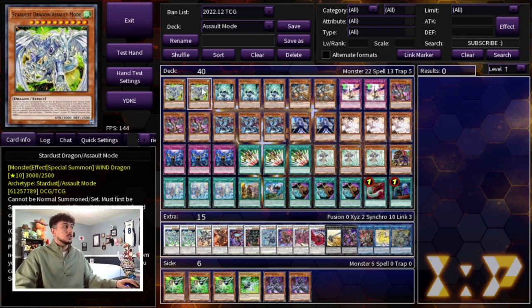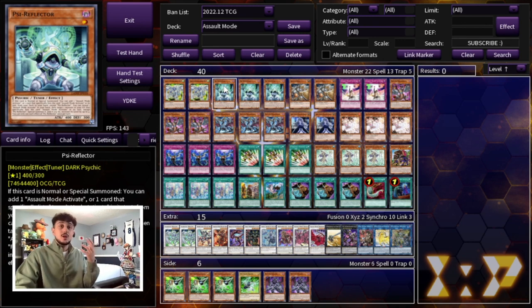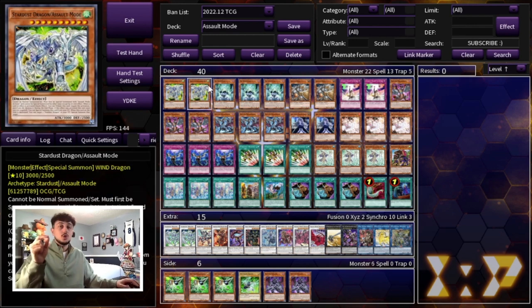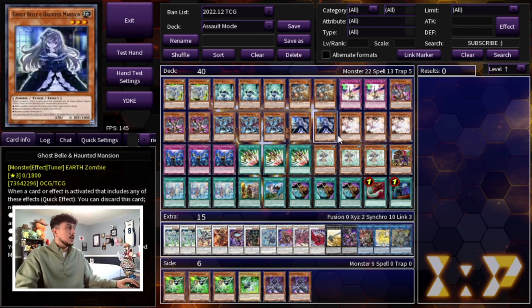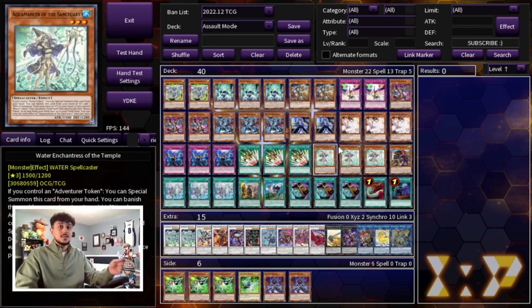Assault Mode is of course the boss monster of your deck. Then we're playing the entire Assault Mode engine — we're playing 3 Psy Reflector, the most important card in your deck. This is a one card combo, whether it's your normal summon or you get it off something like Emergency Teleport. This card is just a one card combo for your entire engine so that you can get to your Assault Mode Stardust Dragon. Then we're playing two Assault Beasts. We're not playing Assault Sentinel — the reason for that is we're playing an engine that makes it a little bit tougher to play Assault Sentinel.